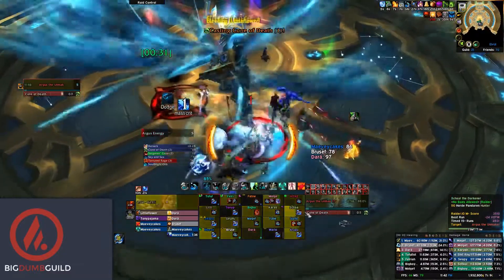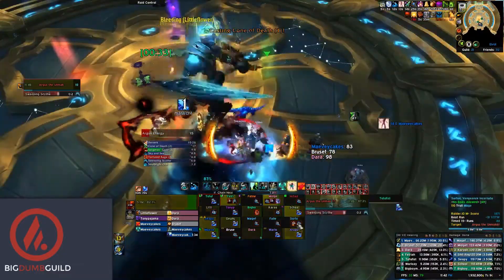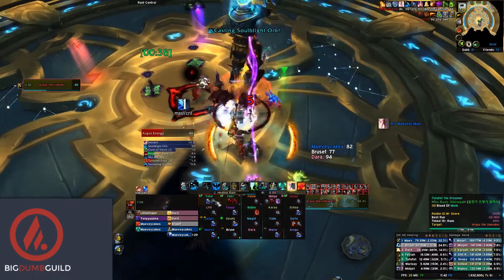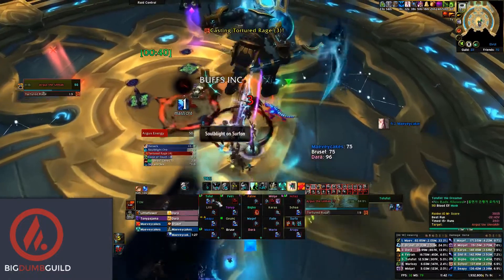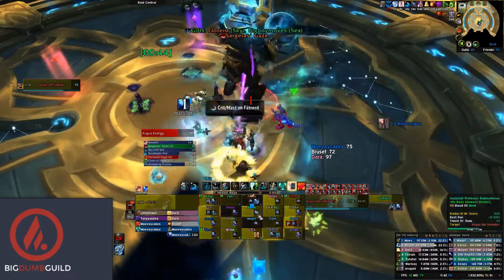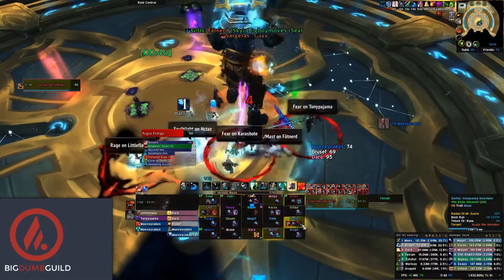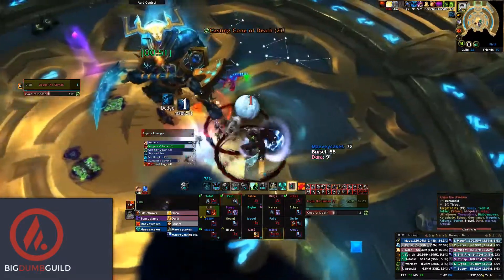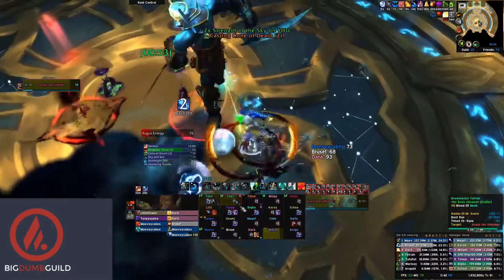Make sure that with these early Cloudburst Totems, you are using Ancestral Guidance or Ascendance to maximize their healing. On my first Cloudburst Totem of the fight, I use Ancestral Guidance, while on my second, I use Ascendance. For the rest of phase 1, make sure you are getting sufficient casts of Gift of the Queen fed into Cloudburst Totems when available, while collecting the gifts of the Sea or Sky depending on which stats you favor.